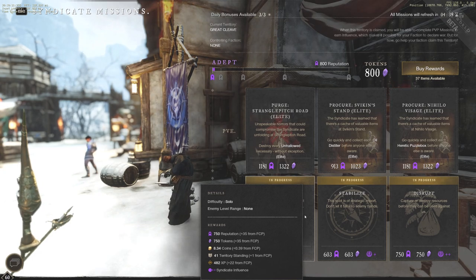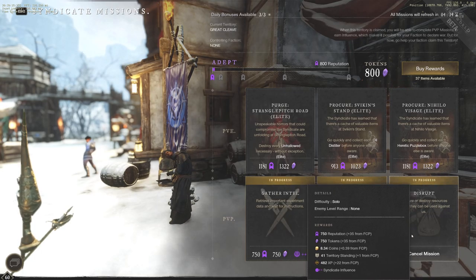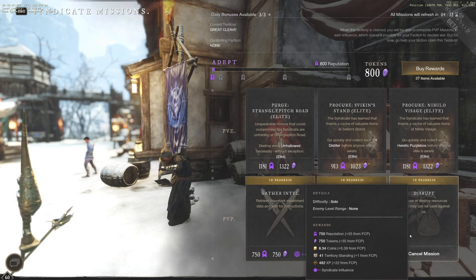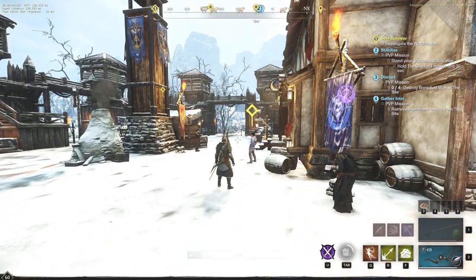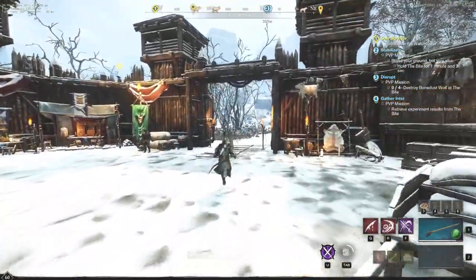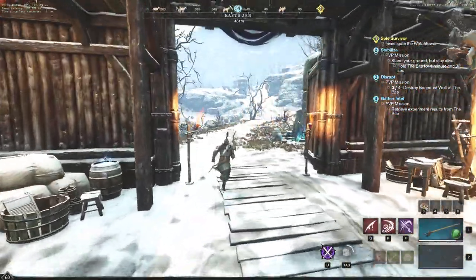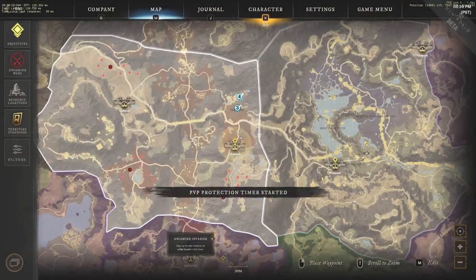So 750 tokens from the Gather Intel, from Stabilize we get about 603, and from Disrupt we get about 750. We're going to show you guys the fastest way to farm faction tokens — whether you want some new gear or different things from the faction shop, we'll show you exactly how easy and quick this is.